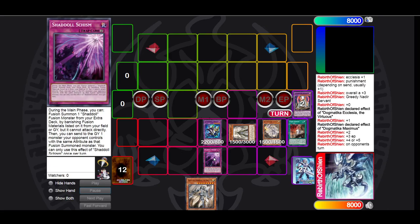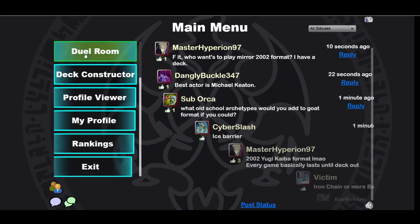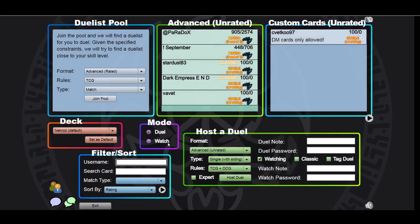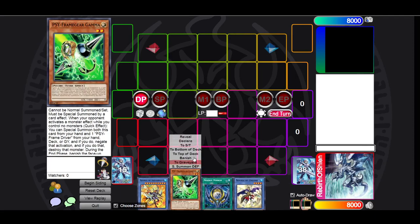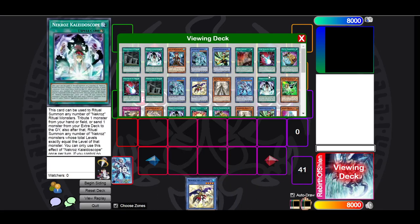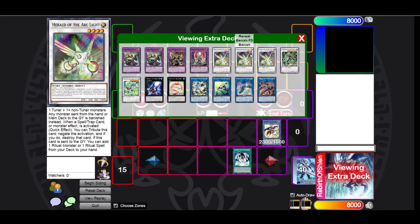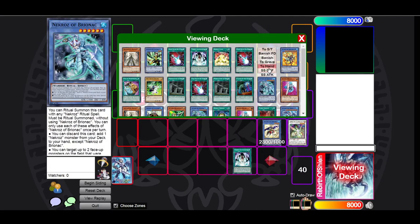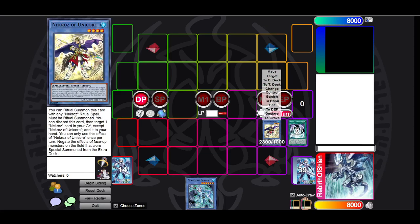Now I'll get to my point about the card advantage that Nekroz produces. We're going to go through all the basic things you can do with Nekroz. First, we go for the Unicore plus Kaleido play: Kaleido, Unicore, send one, then add something. Overall, we're plus zero. This is the most bog-standard play in Nekroz and probably one of the best plays in Nekroz — and it's a plus zero.